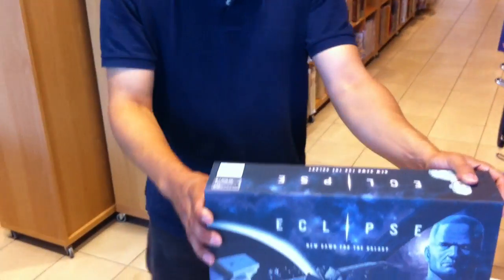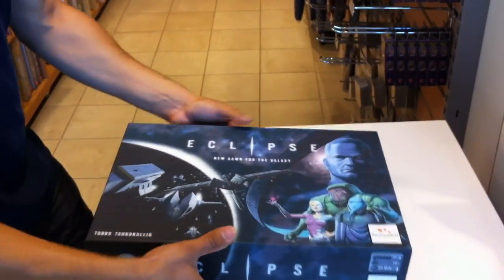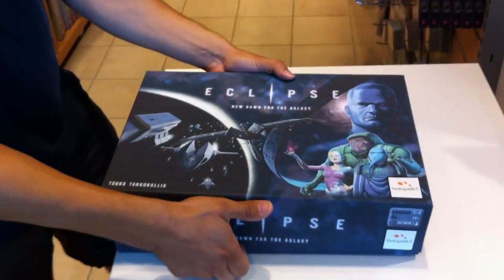Hello, my name is Touko and I'm the designer of Eclipse. We just got the first mock-up from the printers and I thought I would briefly show you what's inside the box.